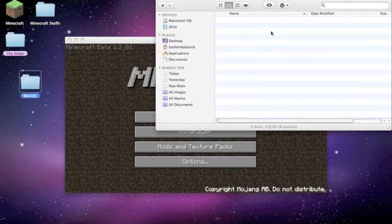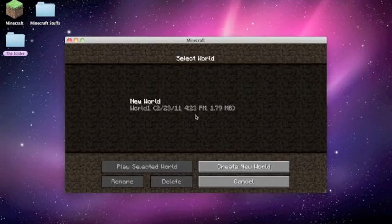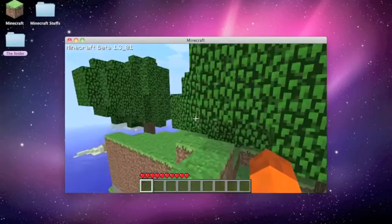You just need to drag it back. It doesn't do anything to your save, so don't worry about that. I come back to it and it's perfectly the exact same.